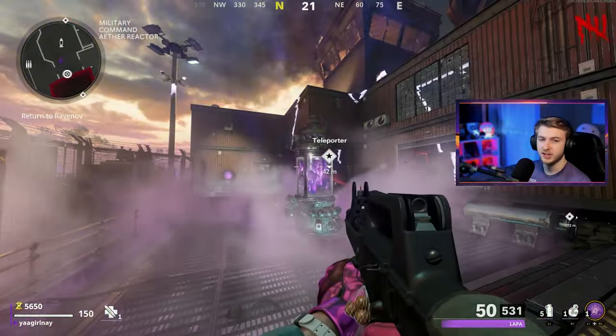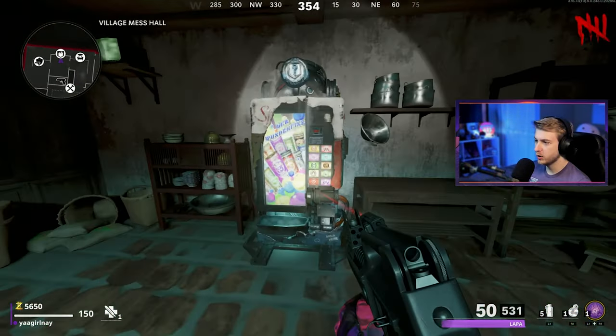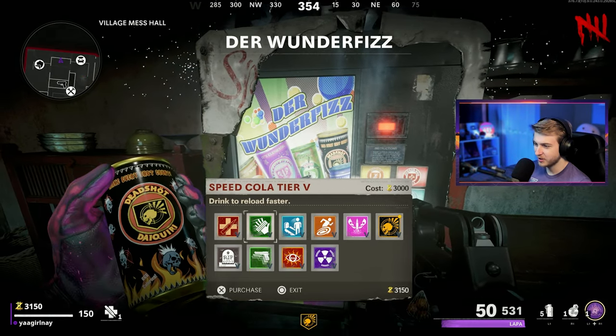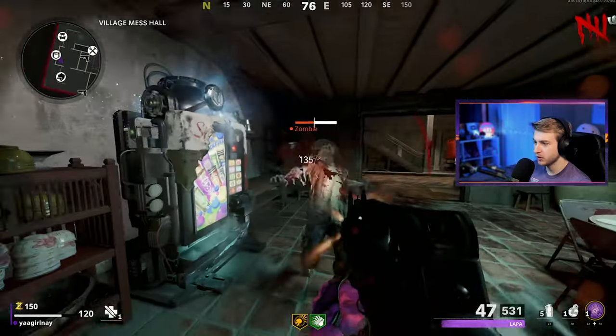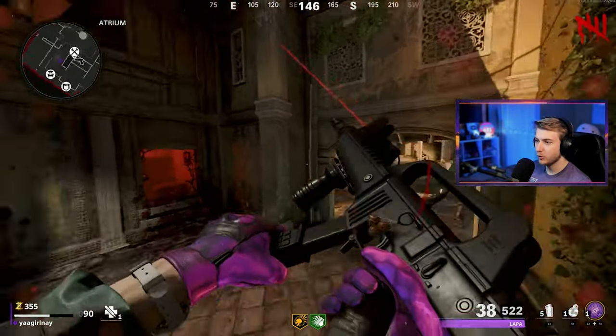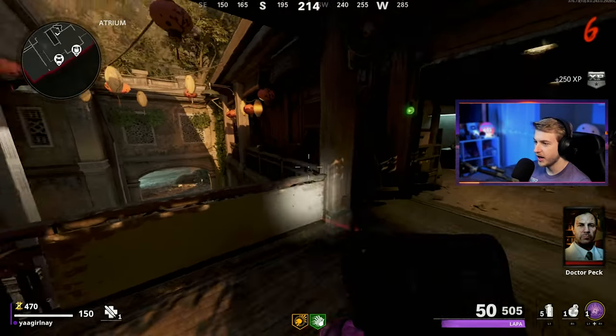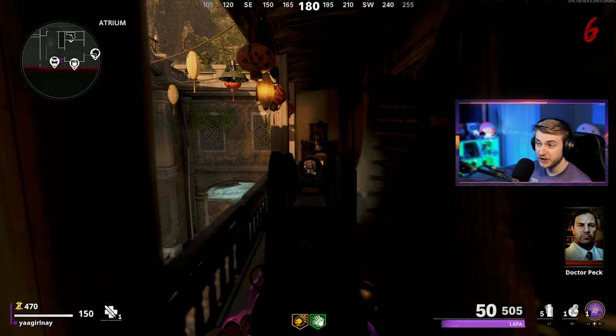Thanks for powering on pack punch. I'm going to go ahead and grab Deadshot first — that's my crutch perk — and we'll get Speed Cola as well. Just got to remember not to grab Quick Revive, even if I go down and get back up. Let's go ahead and get our free jug bunny.